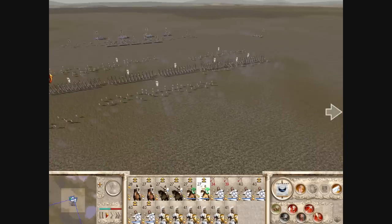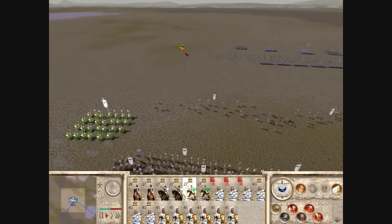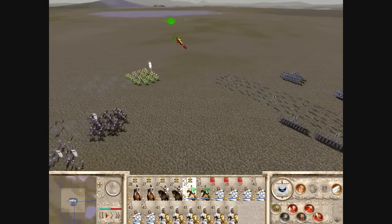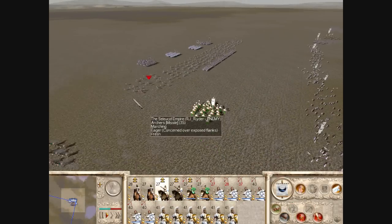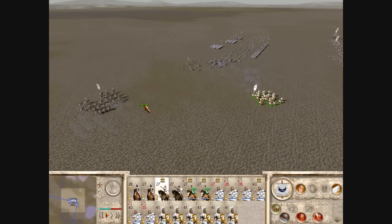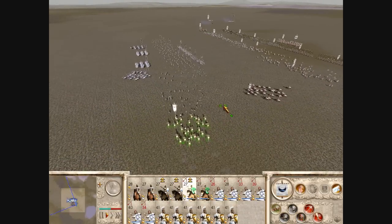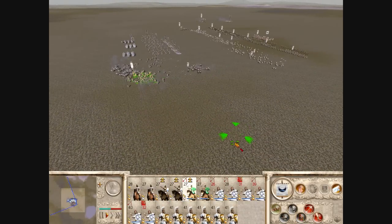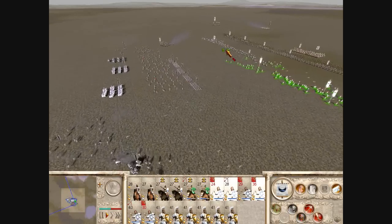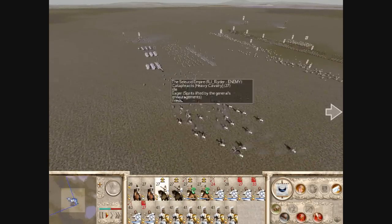I send my light cav on both wings. The mistake my opponent made was leaving his archers on skirmish mode. When archers are on skirmish mode, they'll run away automatically — and you can see that's exactly what happened. You shouldn't put them on skirmish mode in this situation, because his cavalry was already kind of protecting his guys. His archers just ran away from the safety of his cavalry.